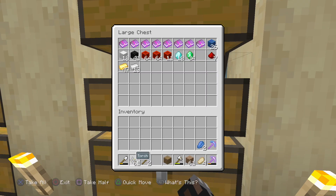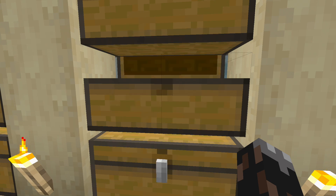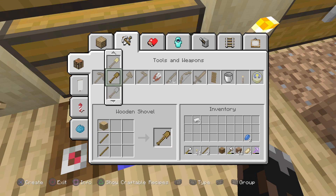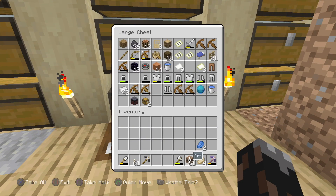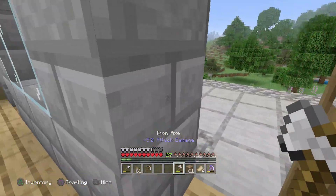I'm just gonna put that pickaxe right there, and for this I'm just gonna use an iron one because I don't want to waste diamond by just building stuff, right? It's much easier to mine with it. So there's the dirt and all that — time to go get some birch wood.